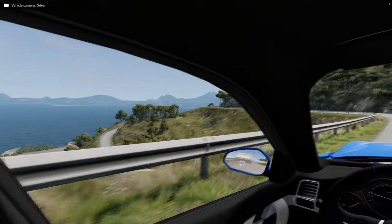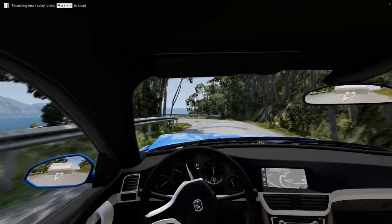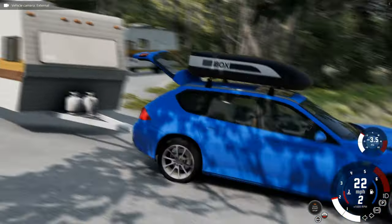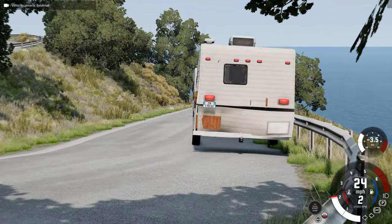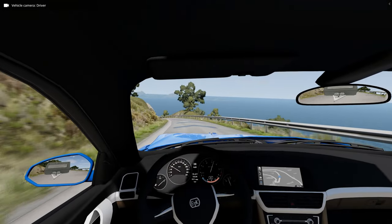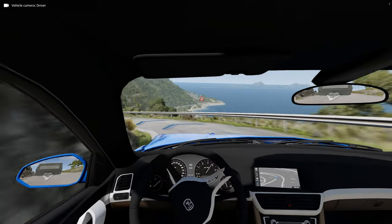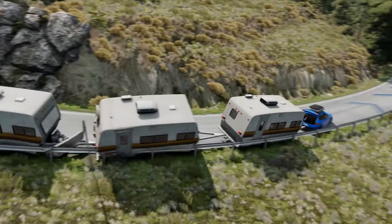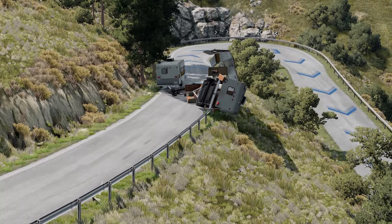Just a couple more corners. Come on, brake, turn. How far can we go? Yes, it's working, it's actually working. We've got a bit of oversteer on that rear caravan — that's so cool. Speed demon, let's go. There's 25, 30... 45, 50. I think they've fallen off the edge. They've fallen off the edge. That was a disaster.